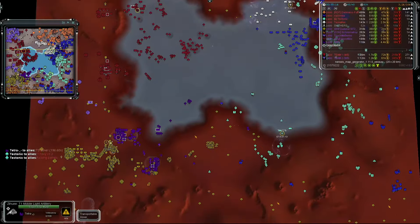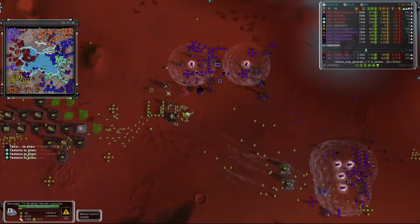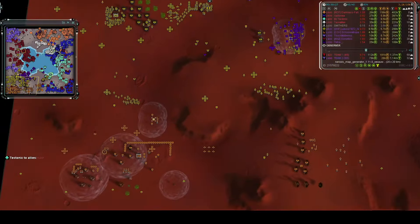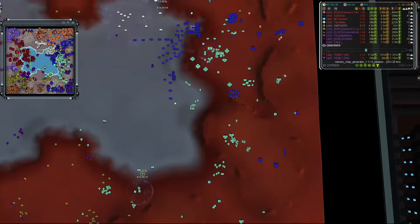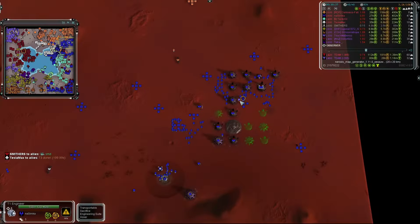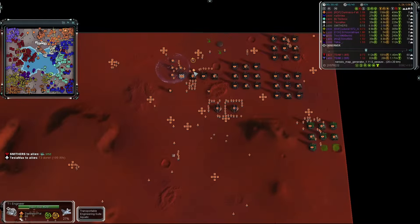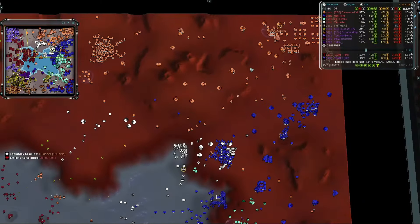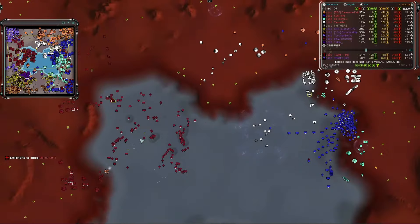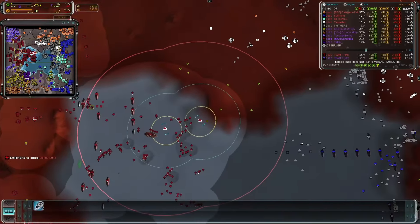In chat, Tectonic says 'one navy versus two, pathetic' and then 'nuke.' Both teams are now apparently building nukes. Team two has a Stoneager from Judica being produced. Team one has some juicy targets to nuke if team two doesn't respond — front line positions for Tesla Max and Tectonic. Nasimka's air grid does have an SMD that's fairly loaded. The T3 SMD needs to guard the air grid and T3 mexes.